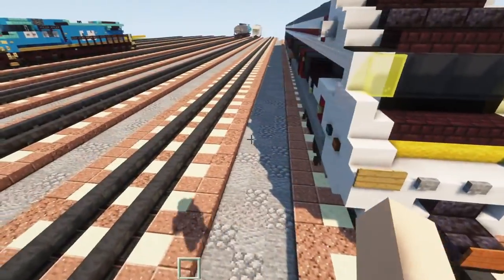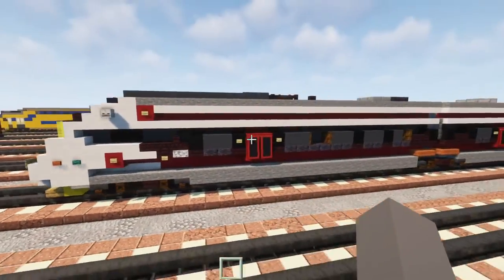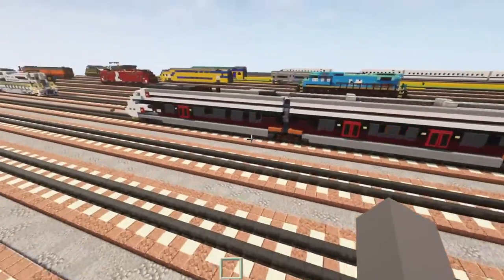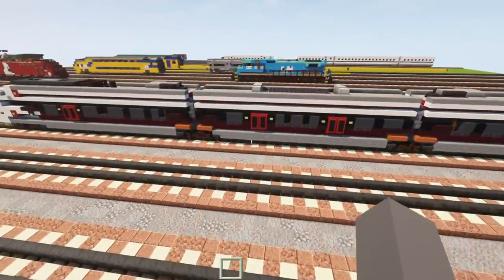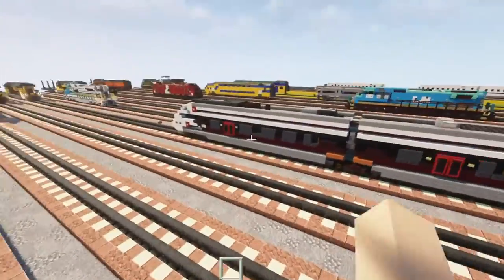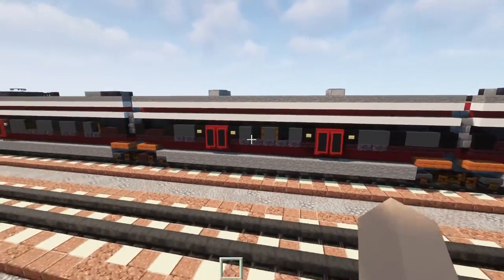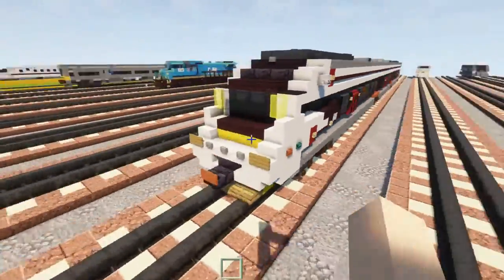A lot of people find that to be a lot more aesthetically pleasing, especially because these white bars on the side are actually supposed to be really thin in real life — it's hard to do that in Minecraft though. We have three cars here so it's not a very long train. The first end car is 31 blocks long, the other end car is the same just rotated, and the middle car is 25 blocks long.